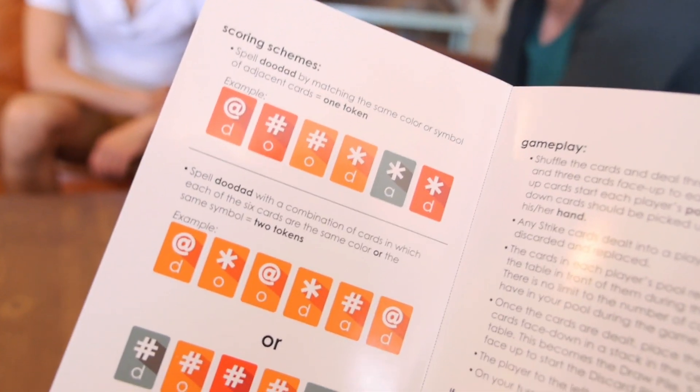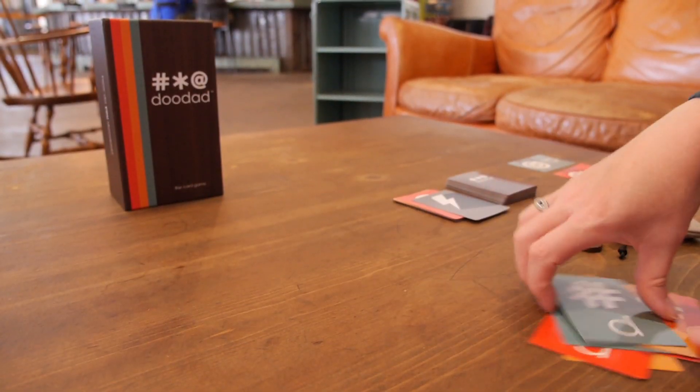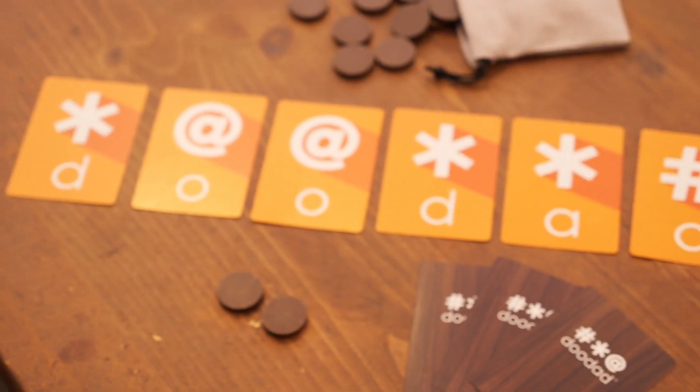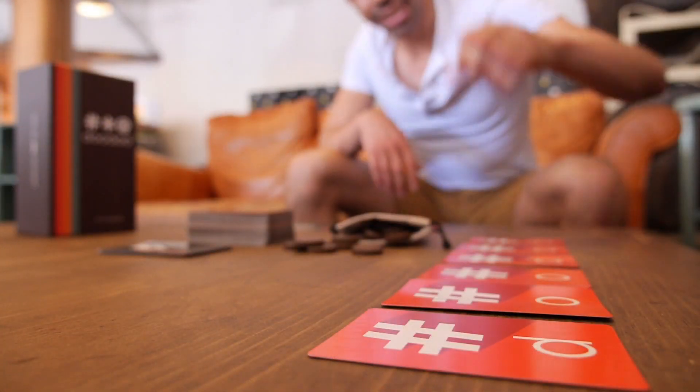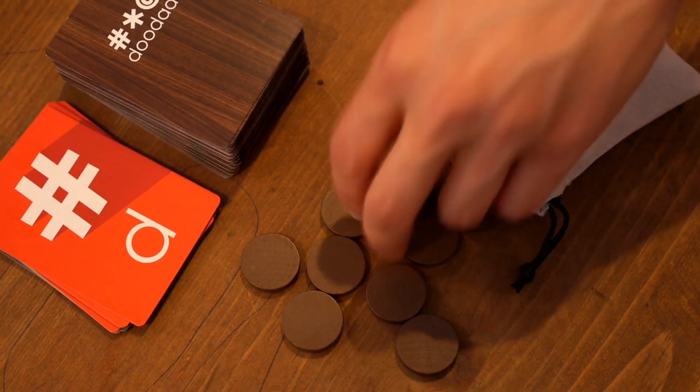At any time during their turn, if a player is able to spell Doodad using the cards from their pool, they will earn one point. If the word is made using either all matching colors or matching symbols, they will earn two points. And if they are able to spell Doodad using both matching symbols and colors, they will earn four points.